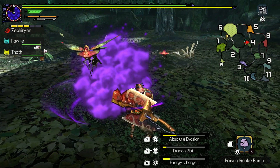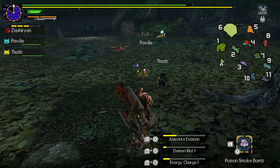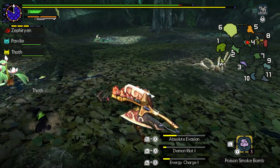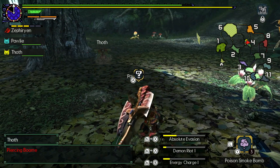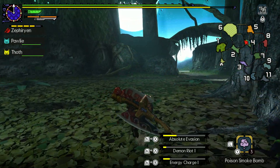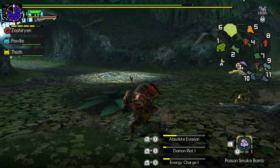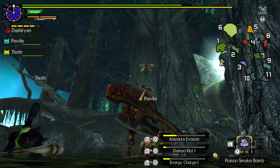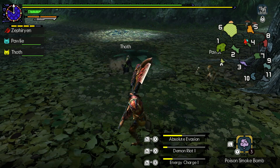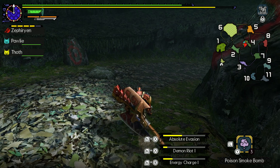I'm gonna get a tiny AOE but they can walk into it. I guess it doesn't kill them immediately - it just kills them slowly. But they do die. It's probably not that worth it - just use it to get a few carves and that's all I'm gonna get. And if I get lucky, I can get a few extra carves in the process.